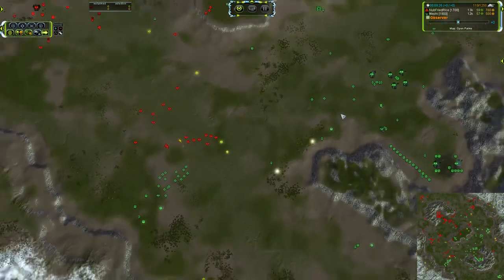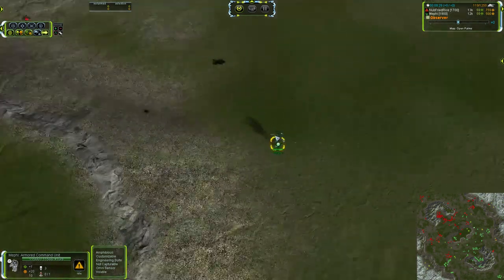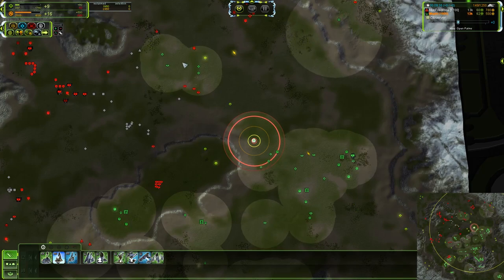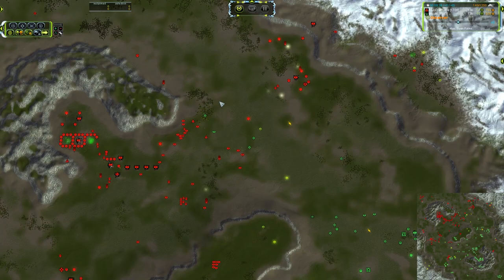Mantis just melt in front of them. Once you get five or six Ilshivas in one spot, especially paired with a gun comm — which this ACU appears completely unupgraded — a group of Ilshivas is a dangerous thing.